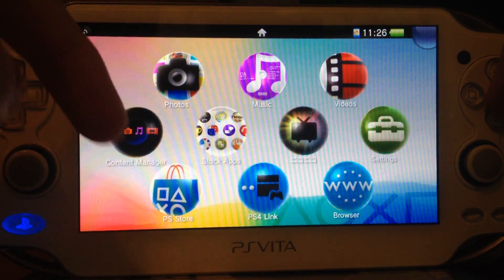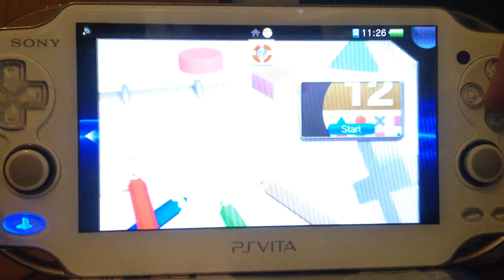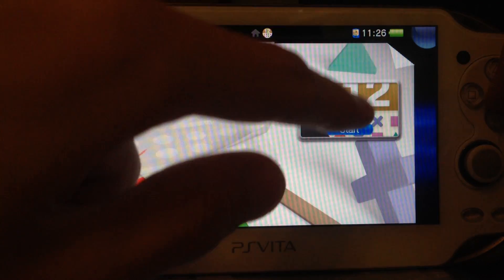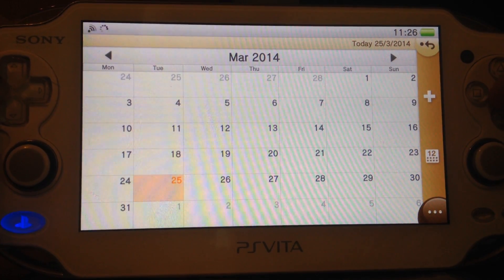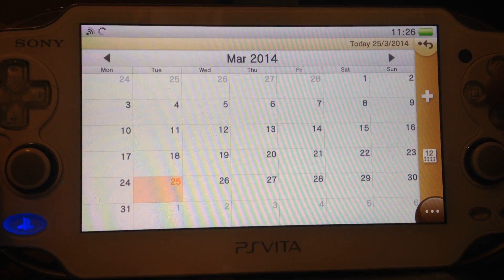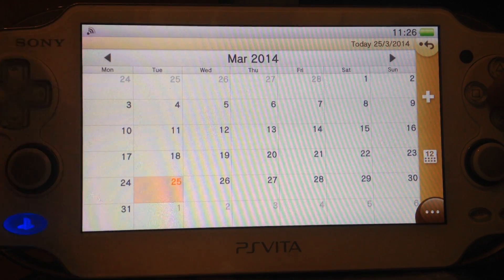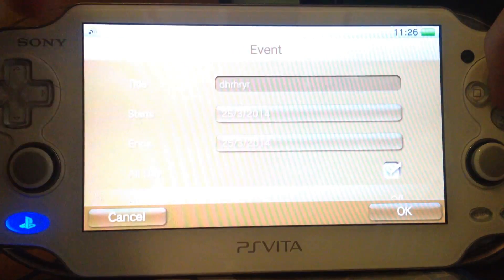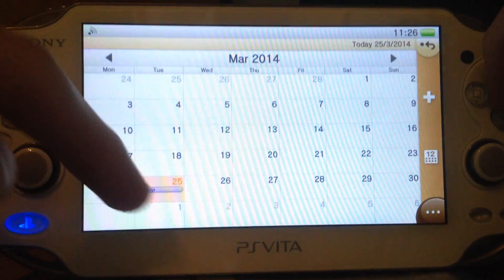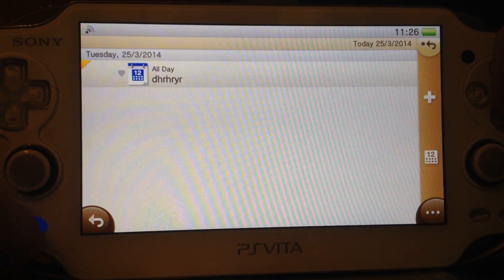The first thing is they've added a new calendar app. You now have a calendar on your PS Vita. You can synchronize it with Google Calendar and some others. You can see a calendar, you can add new stuff. And there we go — now it's there. You can add a weird event, whatever.